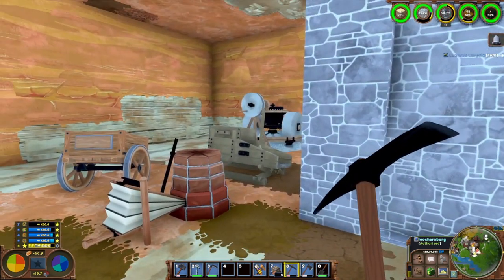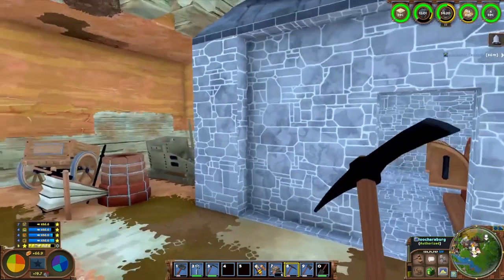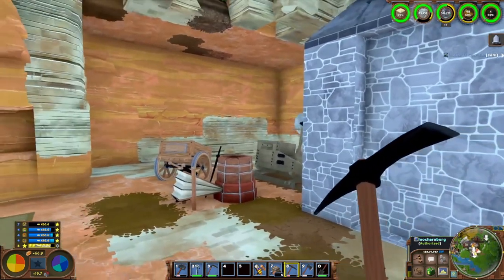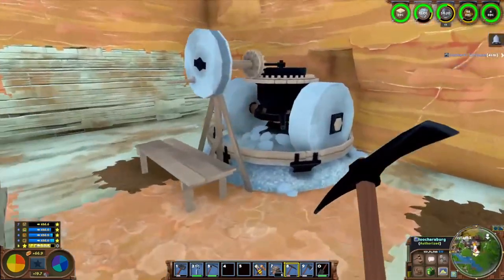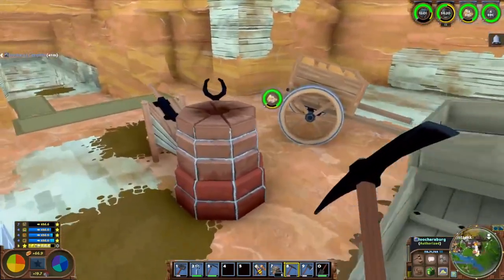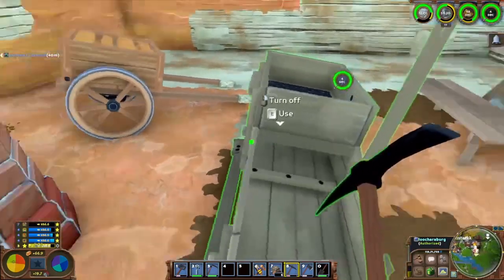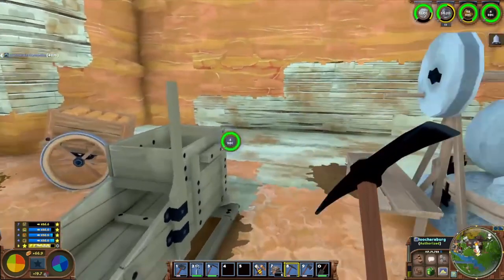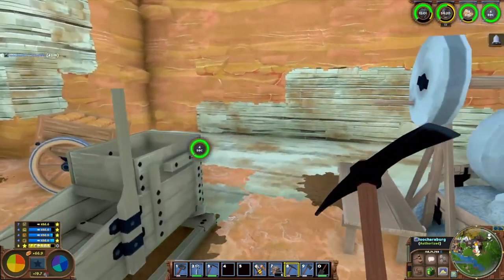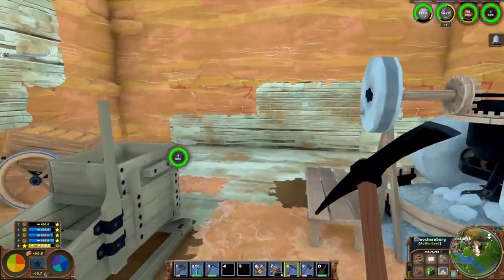I'm planning to take Advanced Smelting. I don't have the research book yet - I need a bunch of iron bars and copper bars for that. So I'm going to get rid of all this equipment and replace it with the better stuff: the blast furnace, the screening machine, and the stamp mill. I got some extra space for that, though it'll still probably be pretty cramped in here.